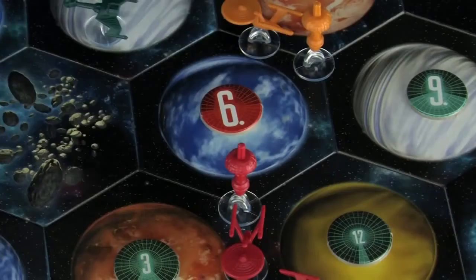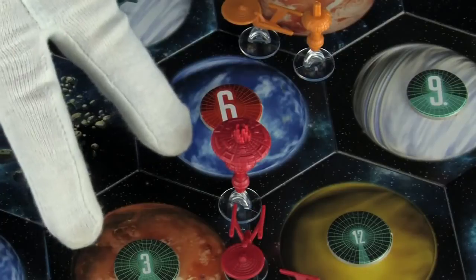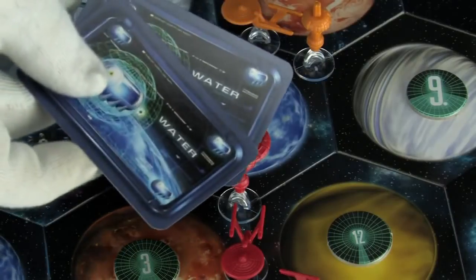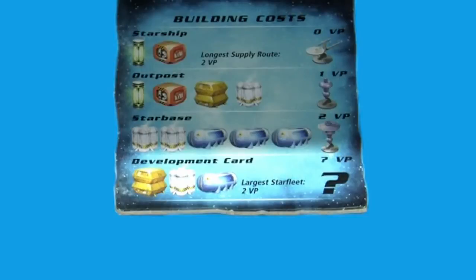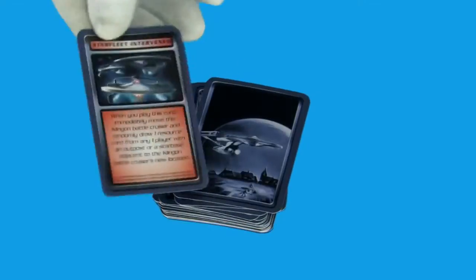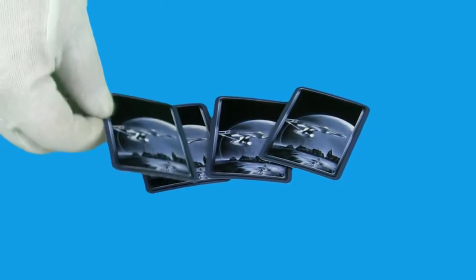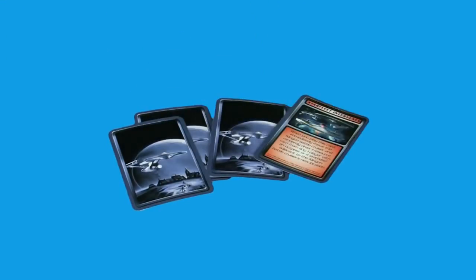For two oxygen and three water, you may upgrade one of your outposts into a starbase. Starbases are worth two victory points each. Additionally, when a planet produces resources next to a starbase, it pays out two resource cards instead of one. For a water, a food, and an oxygen, you may draw one development card. Development cards give you some sort of special bonus. You may draw and keep as many development cards as you like, but you may only play one per turn, and not on the same turn you bought it.